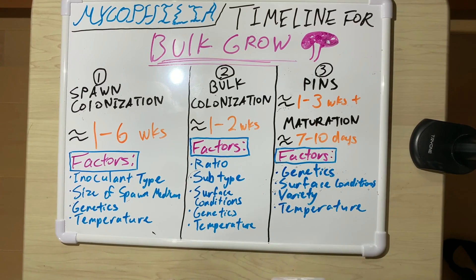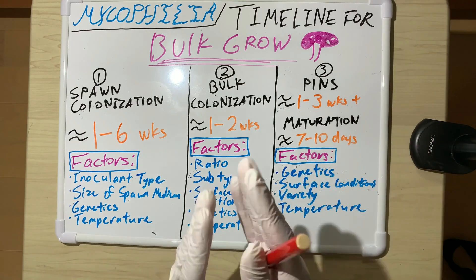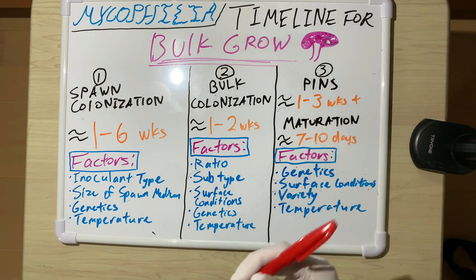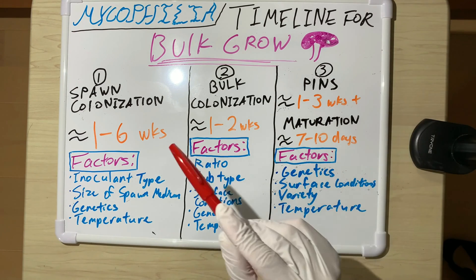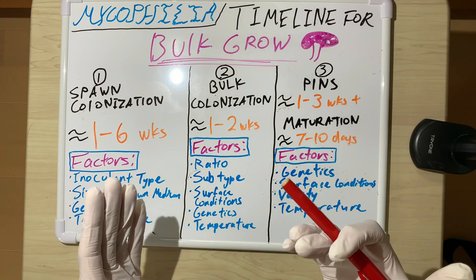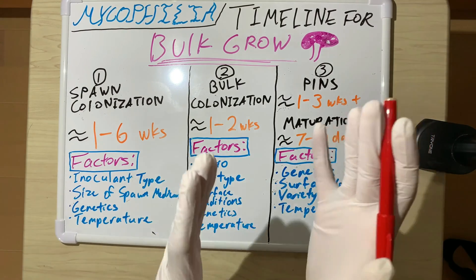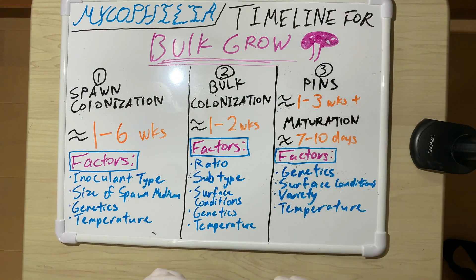Temperature also plays a role. We're talking about core lovers — common warm-weather species are fine from 60 to 100 degrees Fahrenheit. But there are drawbacks at both ends. At 80 degrees-plus, you have a higher chance of bacterial contamination. At lower temperatures like 60 or 50 degrees Fahrenheit, they'll still grow, just slower. Interestingly, there's a belief that slower-growing fungi are more delicious and medicinally stronger.